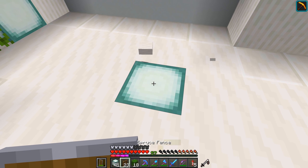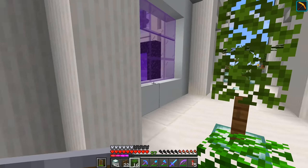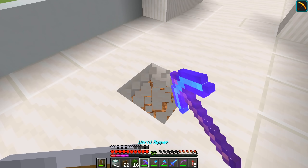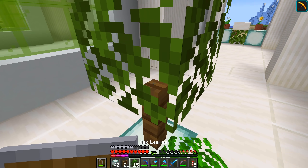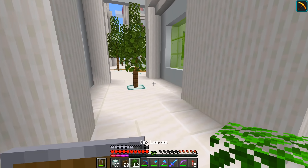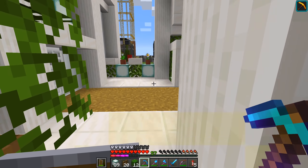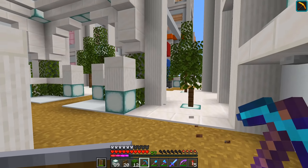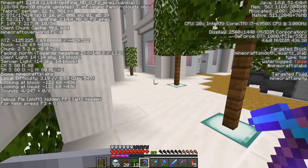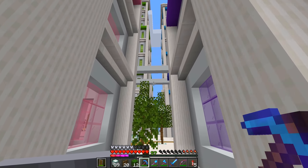We're on the home stretch now — all I'm doing now is putting in some more custom trees, some very, very small ones here and there, mostly to act as light sources. So we've got the sea lanterns, fence, and then two leaves — the same pattern repeated around. We have it done. Let's just make sure the light levels are all good — got to make sure they're all above seven so absolutely zero mobs can spawn in here.